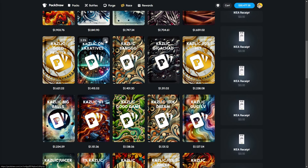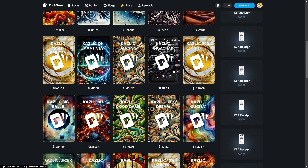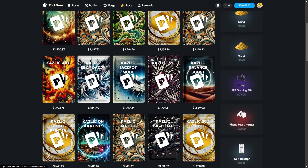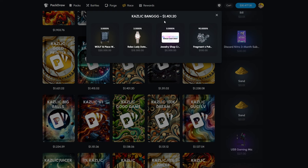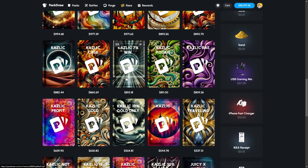I just saw 'Kazlik on Laxatives' — this name is kind of out of pocket, but it was a true story. We have a ton of different ones, some very scary ones that I might be a little too scared to open. If you guys could make them somewhat reasonable — obviously I'll do some high-risk ones — but some nice ones with variety and items, that's the goal.